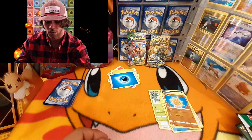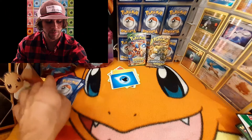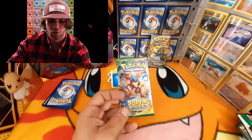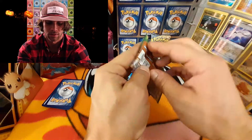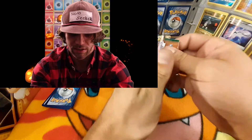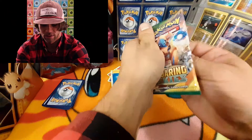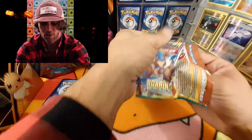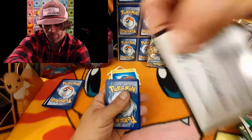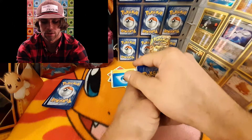We also have the Roaring Skies and Unbroken Bonds packs. We'll go with Roaring Skies first and then move on to Unbroken Bonds. I really like the artwork for these — I'm gonna try to save them as best I can since these packs are pretty old. Deoxys is one of my favorite Pokémon.